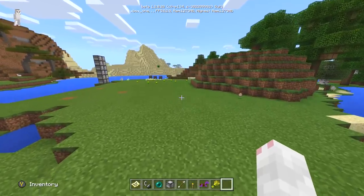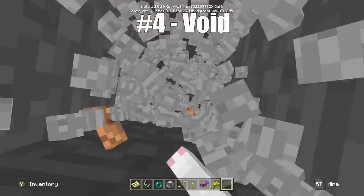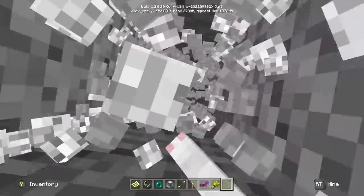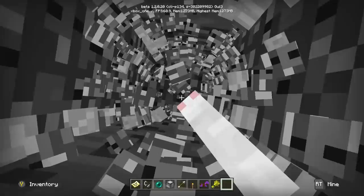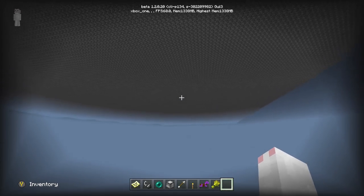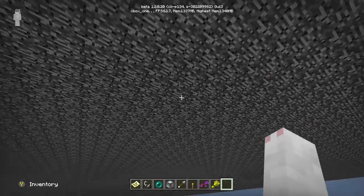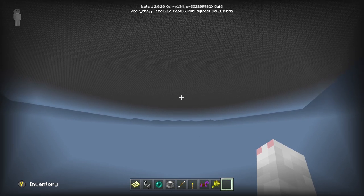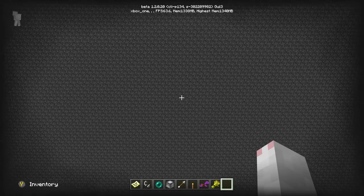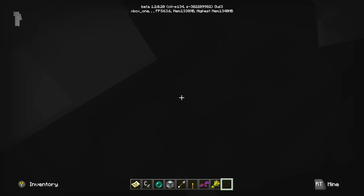Let's move on to the fourth weird difference: the void is back. If you dig down in creative, unlike on the old console version where there's just a limit, on the brand new version they just say — if you want to dig all the way to the bottom, you can do it. You can see right underneath the Minecraft world, and that's something you couldn't previously do. There's not much reason to be down here — it's just bedrock — but if you want to go below your Minecraft world and see what it looks like, you can now do that.